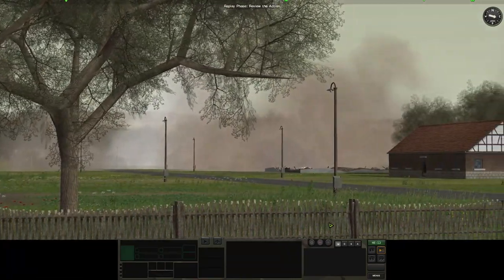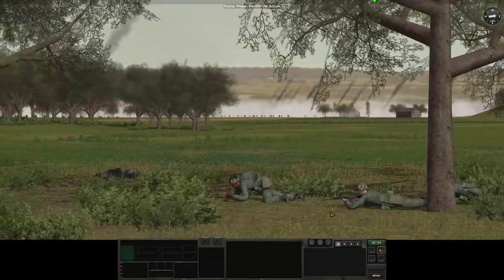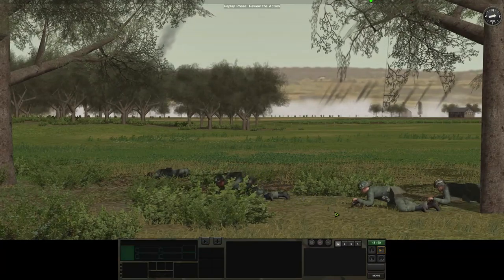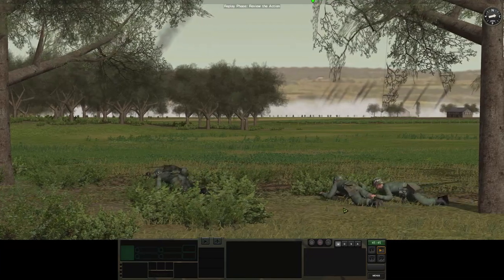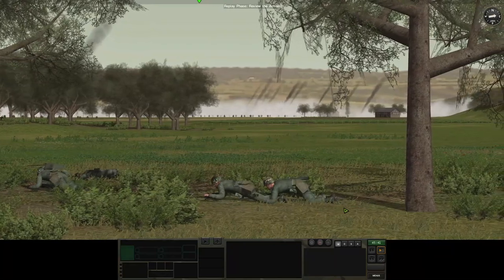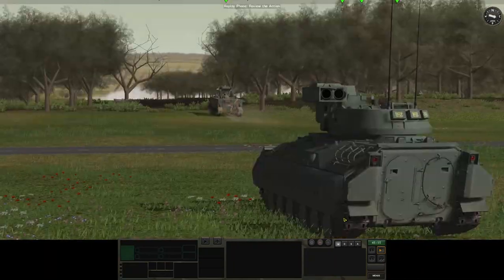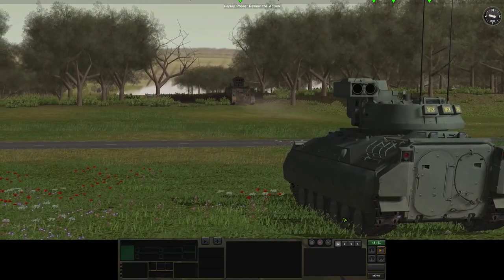That sequence of events relieved a bit of pressure on the tree line and gave me the thought of maybe manning it and starting to defend from it — that's going to be shown in the next video. I felt guilty about that trooper falling, so I kept the other fellow troopers over there to rescue him. I made some mistakes too — I tried to reinforce the tree line and tried to probe it.